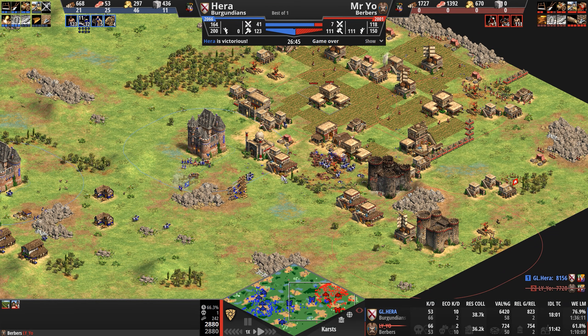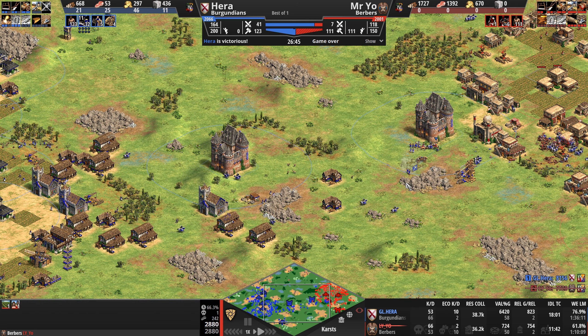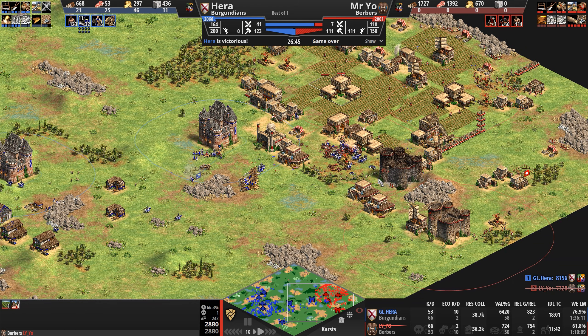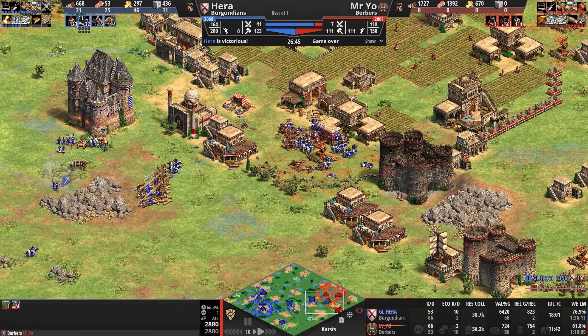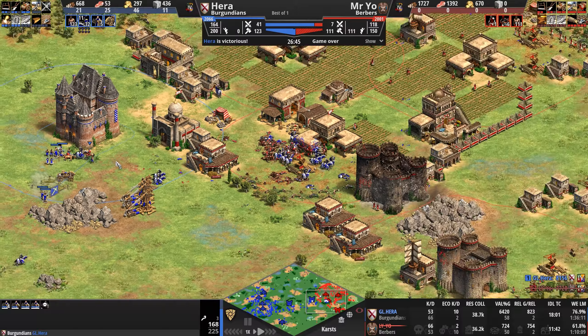Hera, for his part, is playing the Burgundians to a T. 'Hey, you're not going to attack my economy? I'm just going to go Paladin because I don't see a single melee cavalry unit out of you — not a camel, not even light cav — right up until the very end.' Mr. Yo wasn't even able to contest the monk play with any kind of light cavalry units.